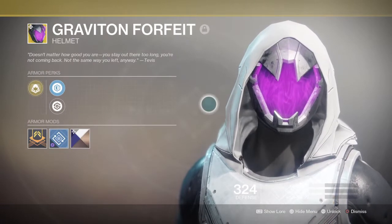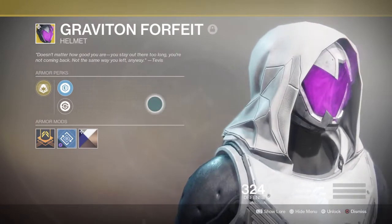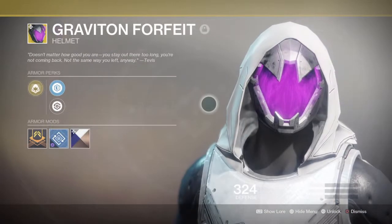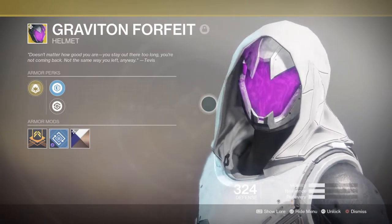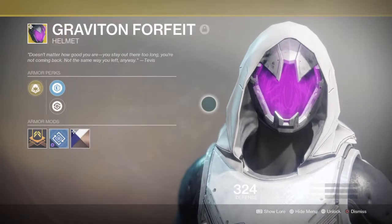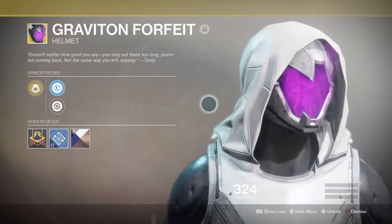Your armor will be the following. Your helmet will be the Graviton Forfeit, as it increases my invisibility duration by a few seconds on the top tree, and also offers an increased cooldown on my melee smoke slot so I can spam my smoke a lot more often than normal. This is great when combined with a vortex grenade or vortex wall, as I can create a one-two combo that engulfs multiple groups of players.